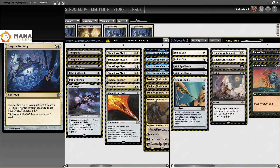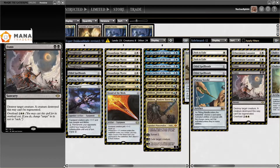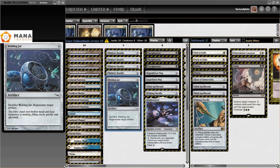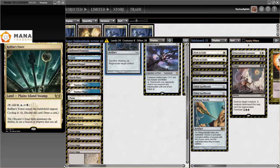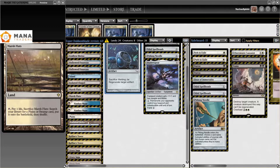I had edited some on the Cyborg section — multiple people reminded me that Vindicate is legal, so those can go in. I removed one of the Welding Jars since I didn't want to regenerate an artifact ever. I removed the basic Swamp and replaced the second Welding Jar with a land as well.